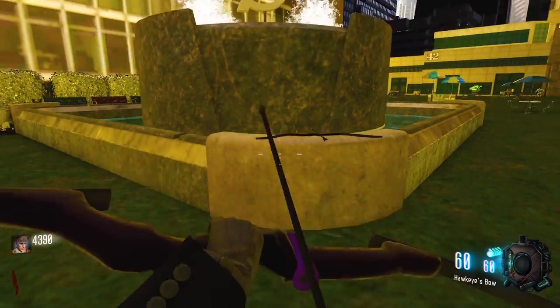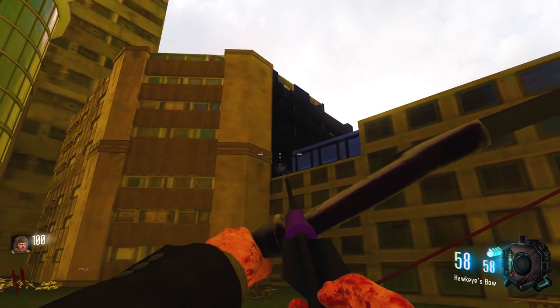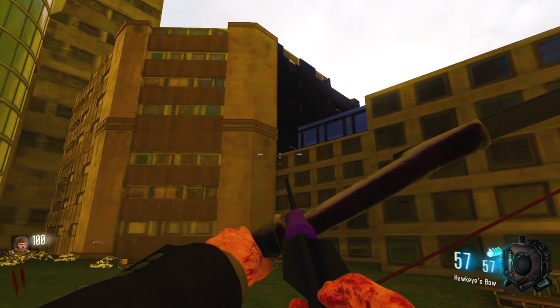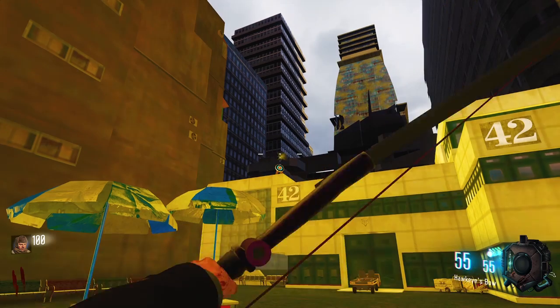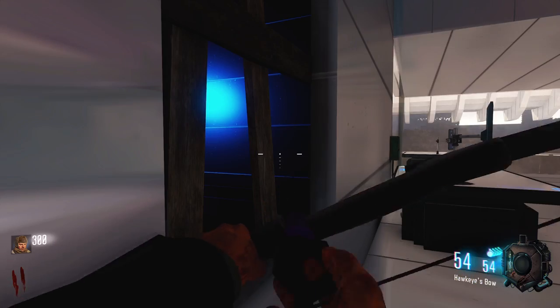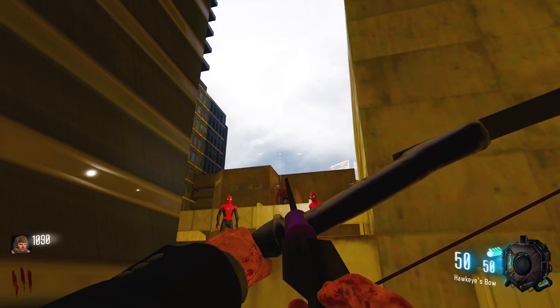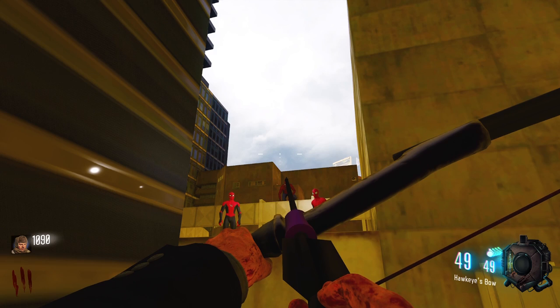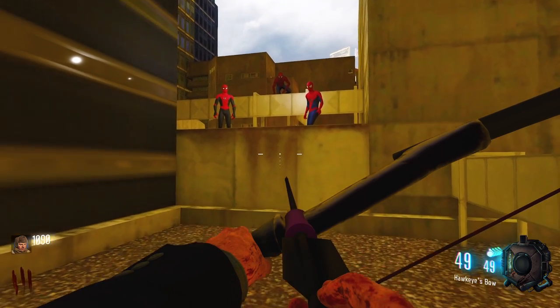First thing you'll need to do is buy Hawkeye's bow from the fountain. You will now need to find and shoot the four targets around the map with the bow. They are located above the Bang Bang's perk, on top of building 42, through the window by power, and on the building behind the Spider-Man when you teleport to Pack Punch. Shoot all four targets and you'll hear a voice that tells you that you can now upgrade the bow.